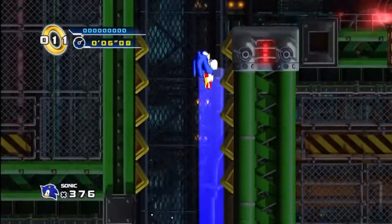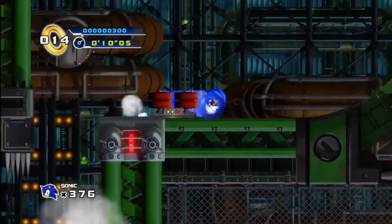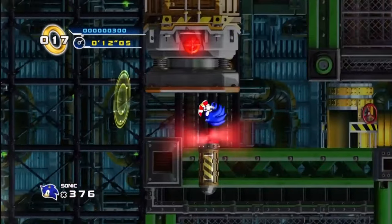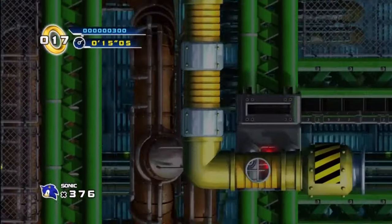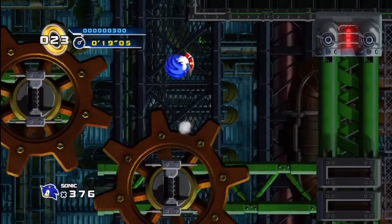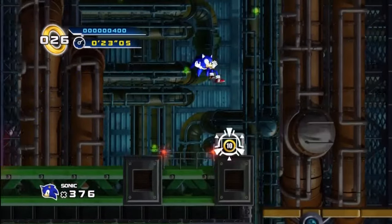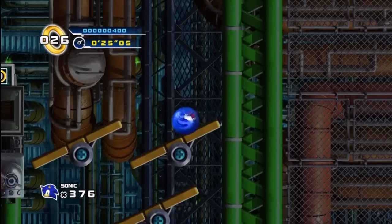Sonic 4 Episode 1: Mad Gear. I kind of wanted to pick Splash Hill Zone, but I already picked the Green Hill-ish zone before with Bridge Zone, so instead I'll just go with Mad Gear. Maybe it'll be similar to Planet Wisp in regular Generations — who knows? Although if I'm being honest, Planet Wisp in Generations was my least favorite stage, but let's not worry about that!